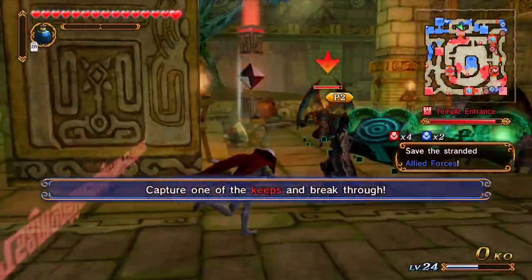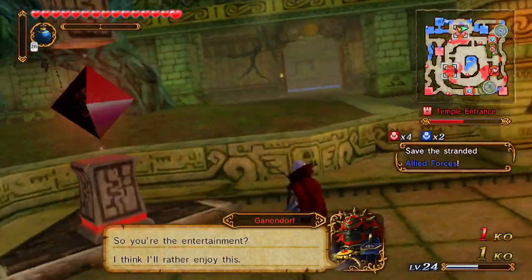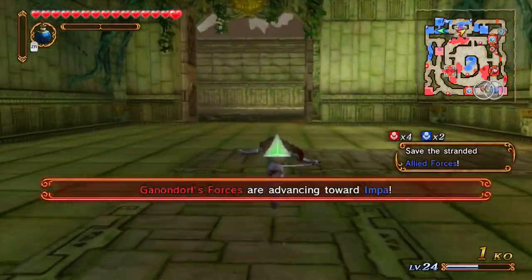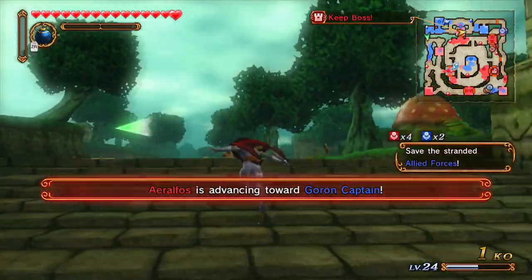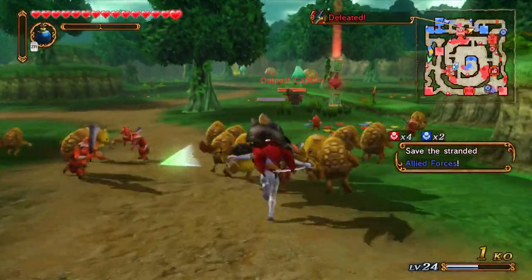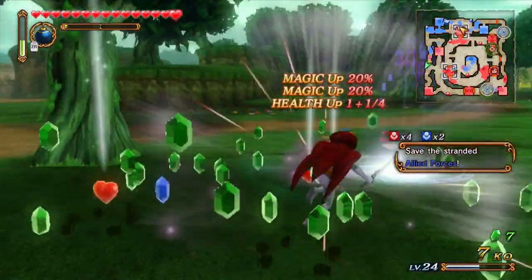Oh boy, two Dinolfos waiting for me. Well, totally missed that Dinolfo. Yeah, all the forces are advancing towards everybody. We need to go rescue quickly! Oh god, a cuckoo — really? I have to deal with a cuckoo. It's going to follow me. Yeah, good, it's not on me. Yeah, but I have tons of AOE attacks — that's all I do.